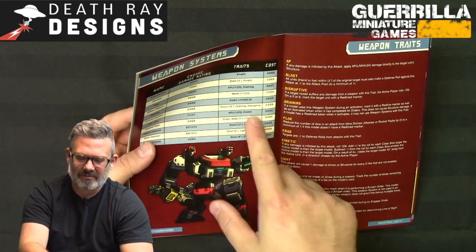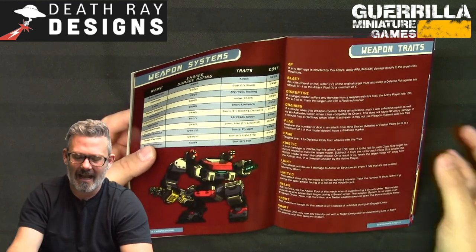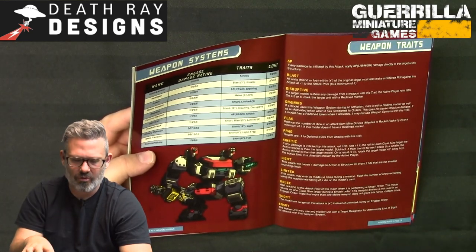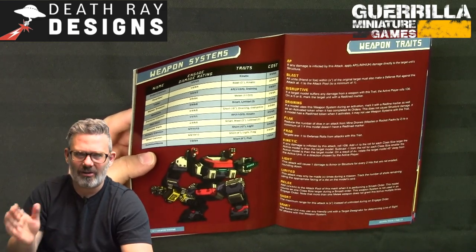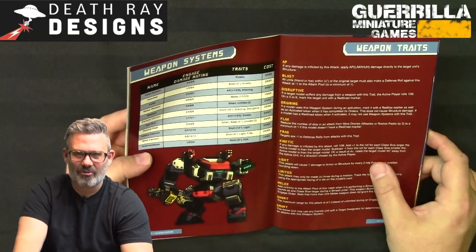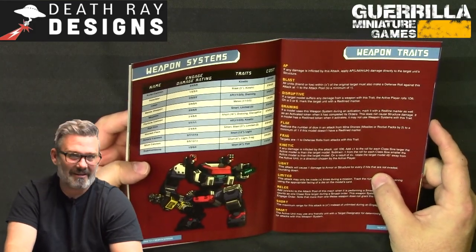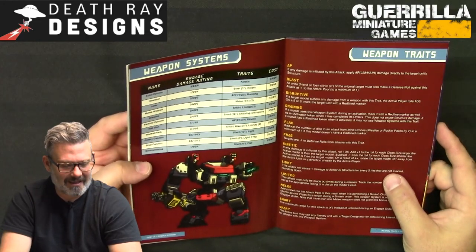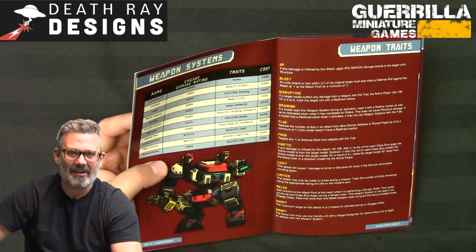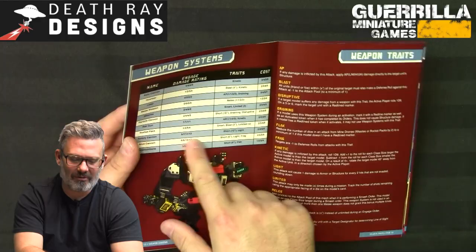Redlining lets you push for additional actions once you've run out of activations, at the cost of taking damage. Rotary cannons have the Short trait — they have an effective range limit; beyond it they lose kinetic energy and can't damage armored vehicles, though softer targets can still be engaged. Shotguns have the Frag trait making them harder to defend against, plus the Light rule requiring two successes per damage point but rolling more dice.